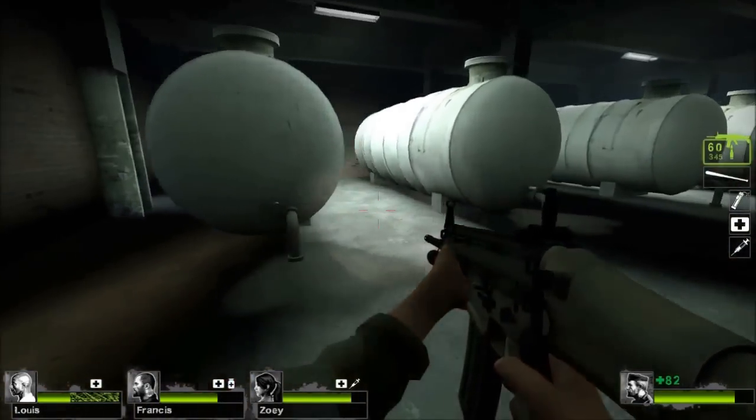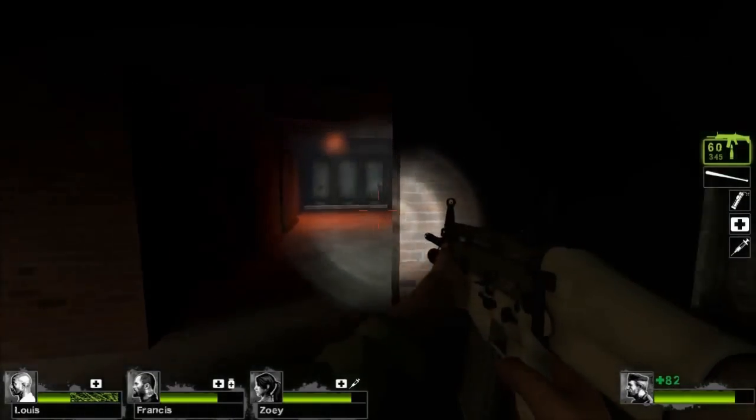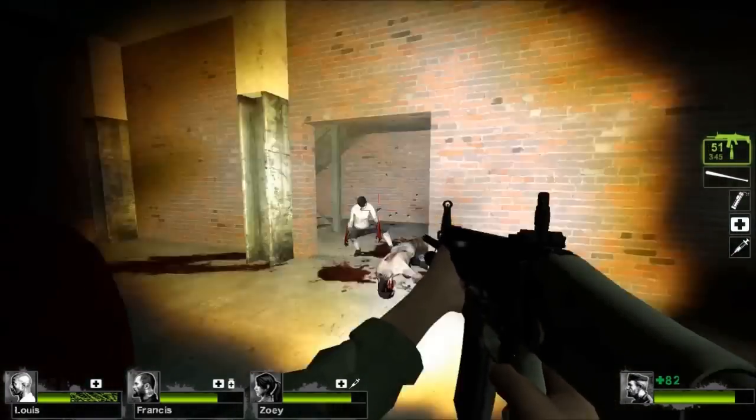Here's a fun one — no one ever knows this room exists. In the underground area, where you can go down the front or right manhole, if you follow the left wall, there's a survivor respawn room.